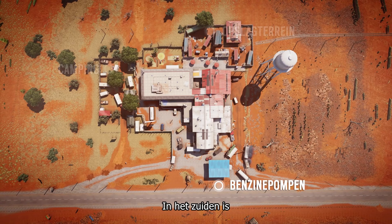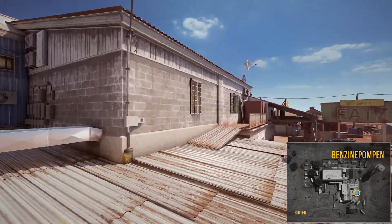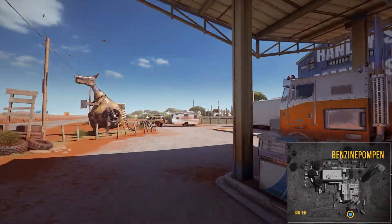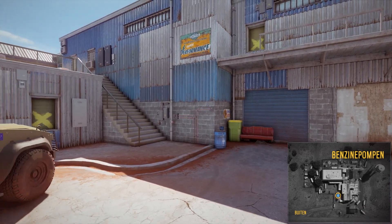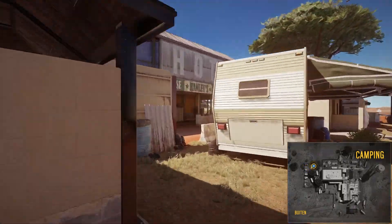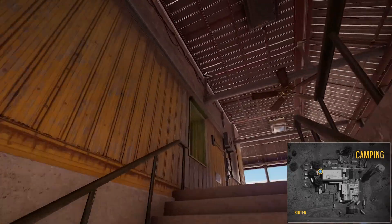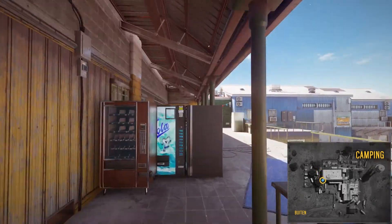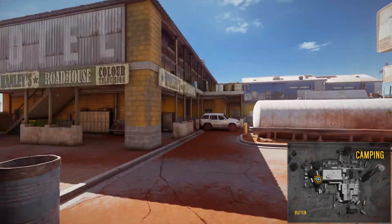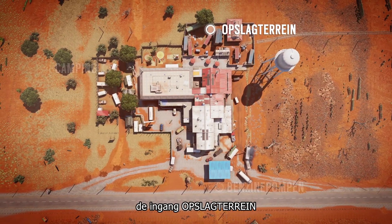Outback has three spawn points. Located to the south is the fuel pumps entrance, to the west you'll find the camping spawn point, and finally the storage yard entrance, which is located to the north.